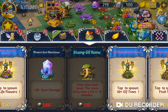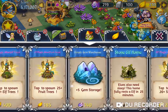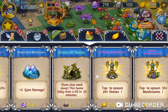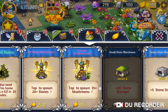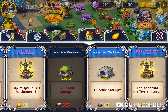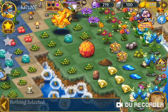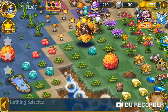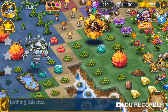So I'm thinking if it's worked with the stump elf homes it's going to work with the gem warehouses and the small stone warehouse too. At the moment my small stone warehouse is 525 and my simple stone warehouse is 80. So for me to build those up it's going to cost quite a bit of stone. I've only got 100 stone at the moment.